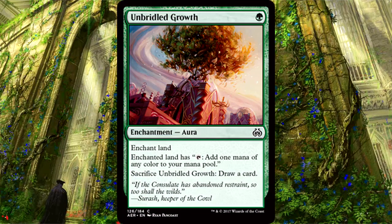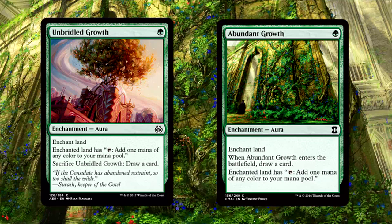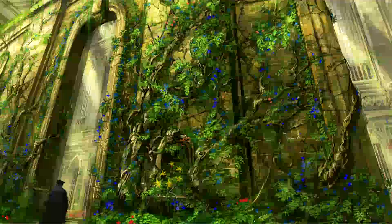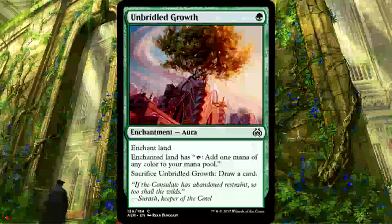Unbridled Growth is 1 mana for an enchantment aura — enchant land. The enchanted land gains the ability to tap and add one mana of any color to your mana pool. You can also sacrifice the Growth to draw a card. I see this as a worse Abundant Growth, but I loved Abundant Growth. Unbridled Growth will help you a lot with fixing, and while it isn't great that you have to sacrifice it to get the card, at worst it's one green mana to draw a card. It's decent — won't be a high priority pick unless you're in green and running three colors.